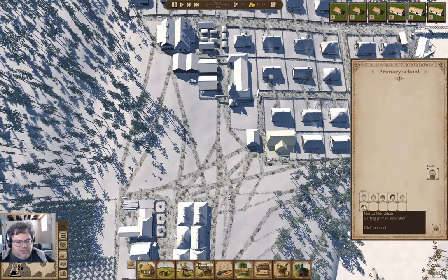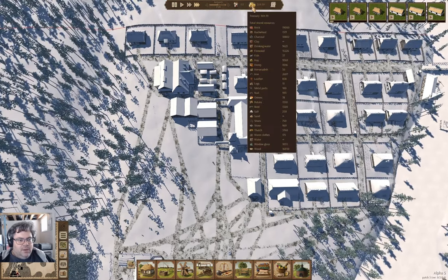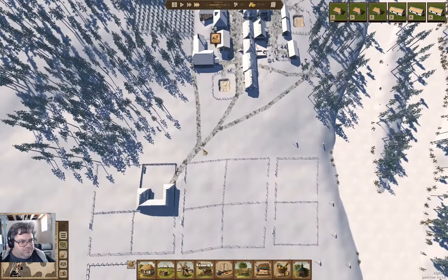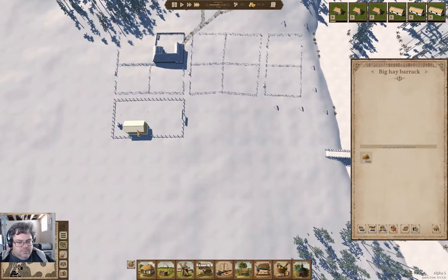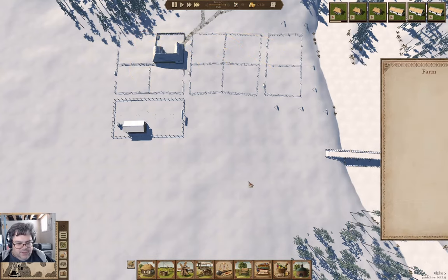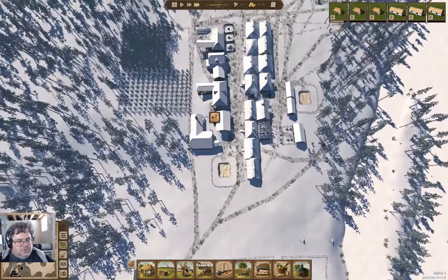We have six children in the primary school, which is a thing. Let's check resource supply — that's good. How's the resource supply here? Yeah, that's fine. So far, so good.